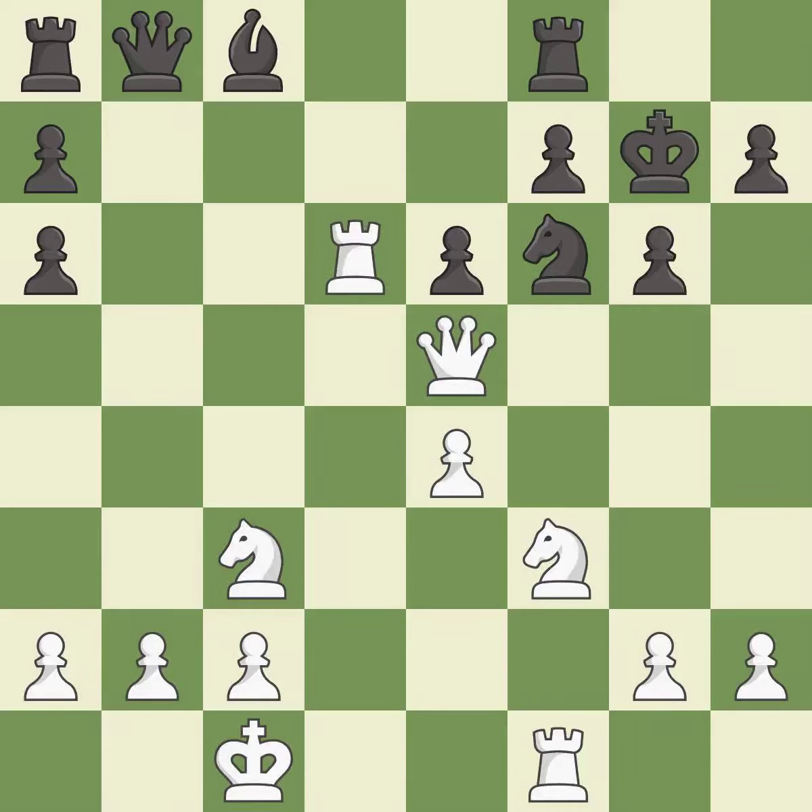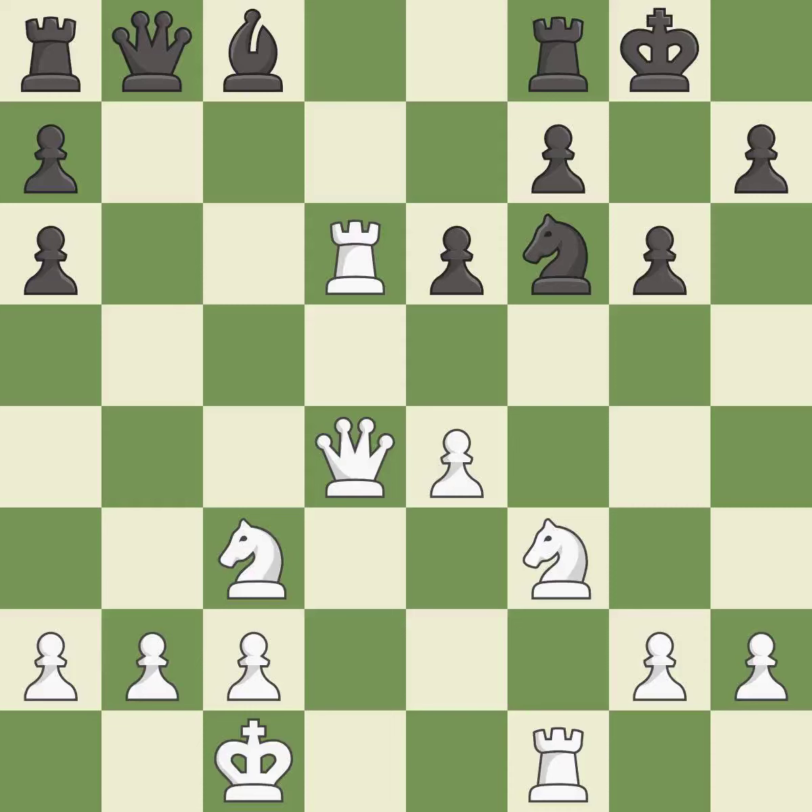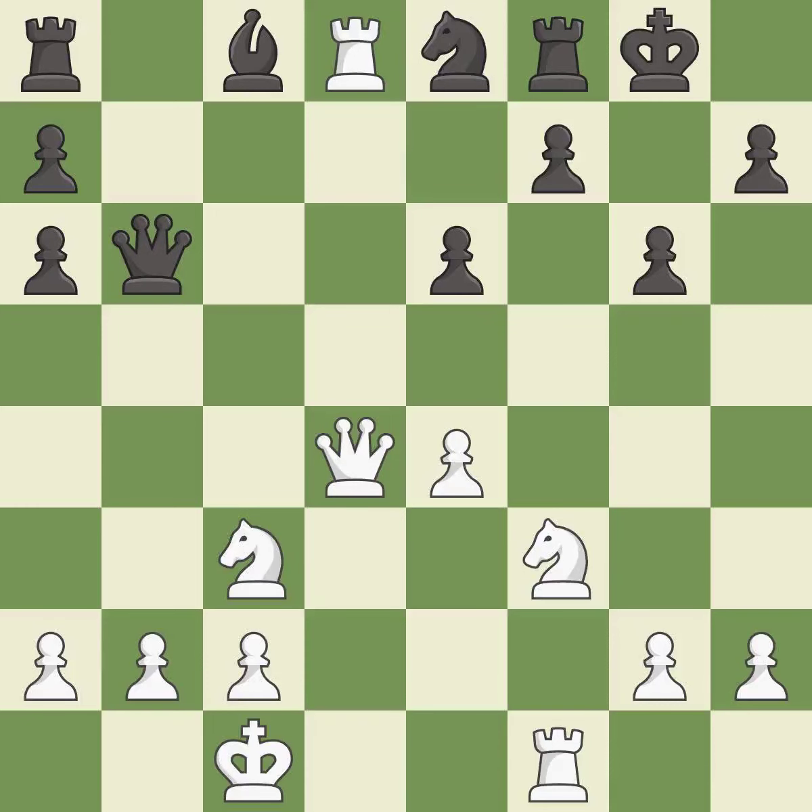Right on target; it is best. This is the strongest option; it is best. This threatens to win a bishop. This allows the opponent to win a tempo by threatening a rook — it is a miss. This wins a tempo by threatening a rook and forcing it to move away; it is best. This move puts the rook on a safer square; it is best. This threatens to reveal an attack on a rook — it is an inaccuracy.